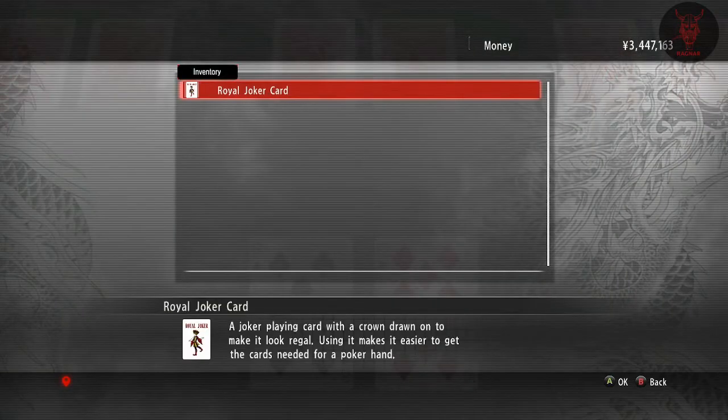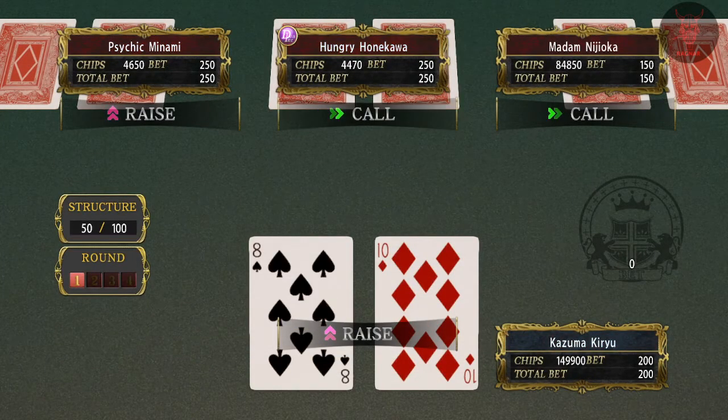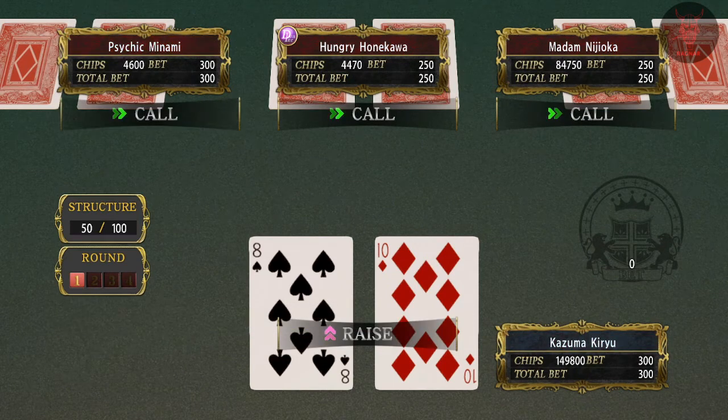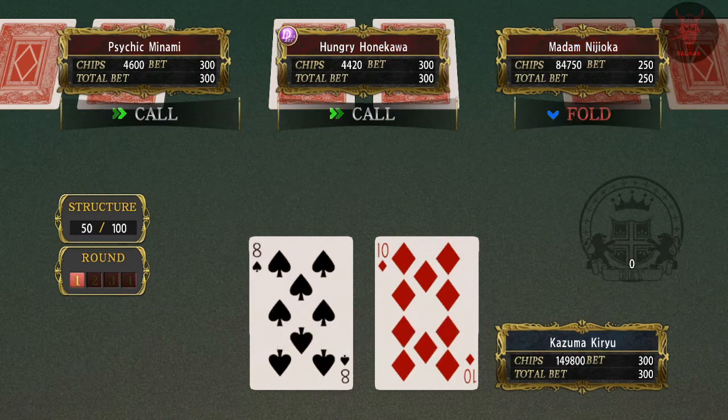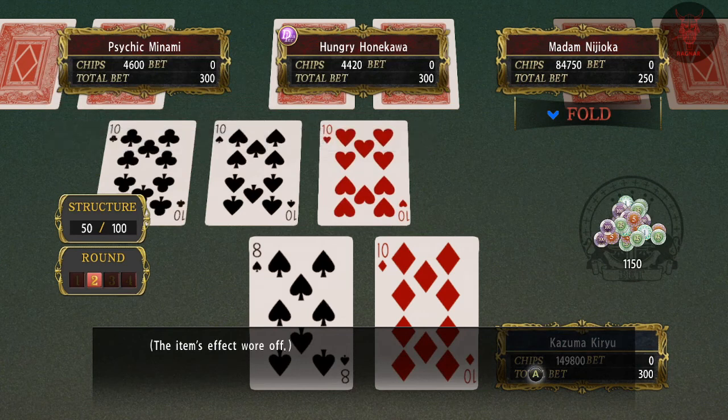Poker is located in two places. One is in the back of Kyushu Number One Star restaurant, because there's a casino in the back of there. There is also a casino in the underground area where the Coliseum is, in the north of the map, at the back of the park going down the little stairs — on the opposite side of the Coliseum.